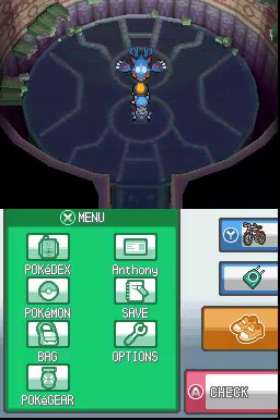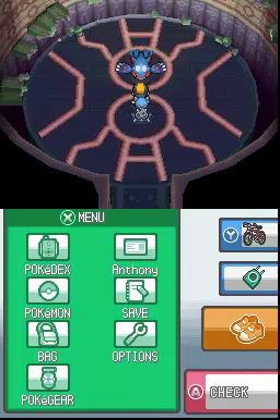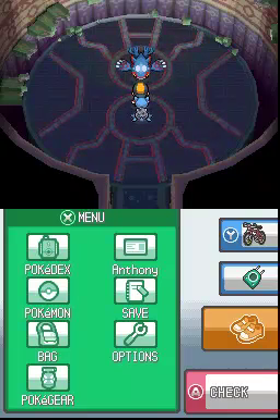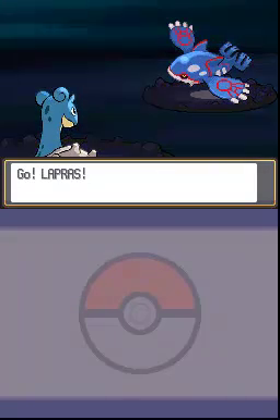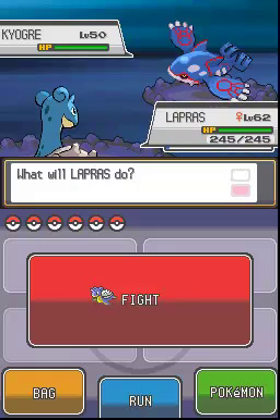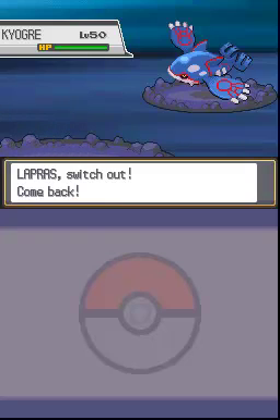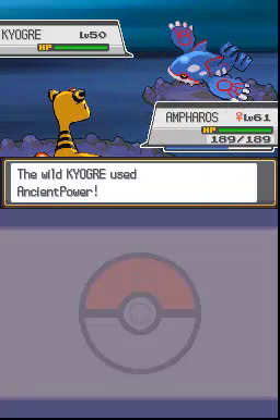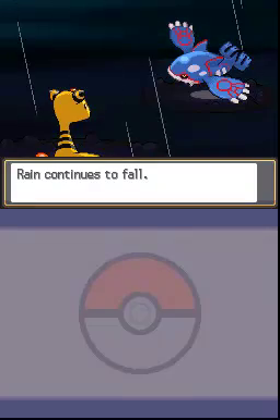And here we have the legendary Kyogre waiting for us. If you're playing SoulSilver and get the Red Orb, you will find Groudon here instead. Kyogre is the ruler of the seas — obviously a Water type — while Groudon, being the ruler of land, is a Ground type. Kyogre has the Drizzle ability, which makes it rain permanently on the field, while Groudon has Drought, which gives permanent sun. Whichever of these two Pokémon you're fighting, they're both very tough — don't underestimate them.